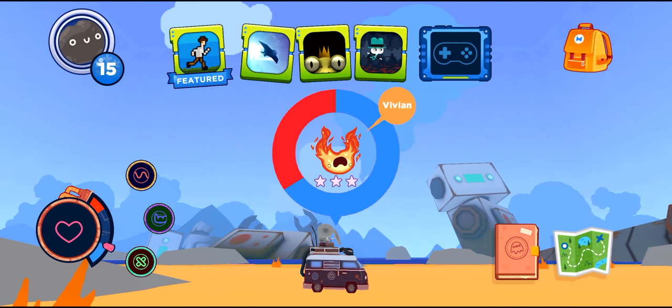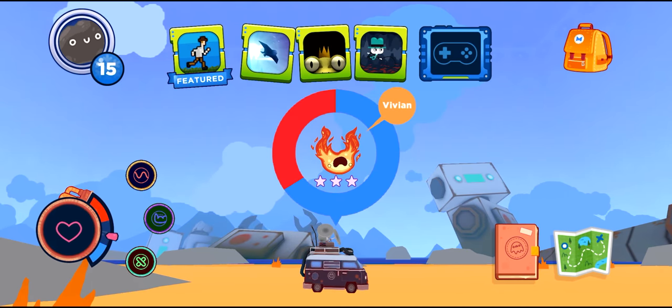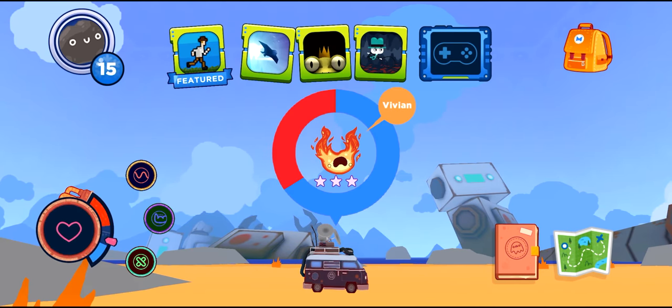Hi there and welcome to version 1.8 of Miter. I want to walk you through some of the new features as well as point out some navigation tips. This is the main screen in Miter — there's a lot to do here, so let's dive in. The goal of Miter is to level up your player by collecting lovelings and playing games, all while using different calming skills.